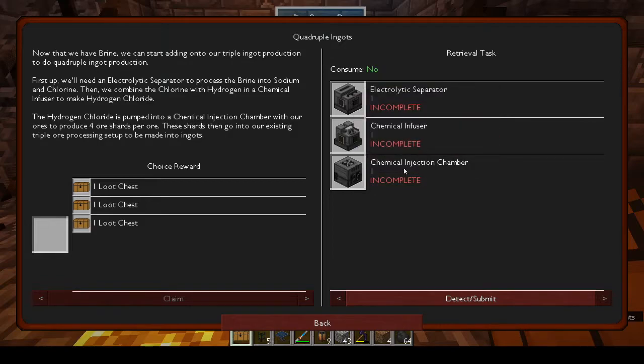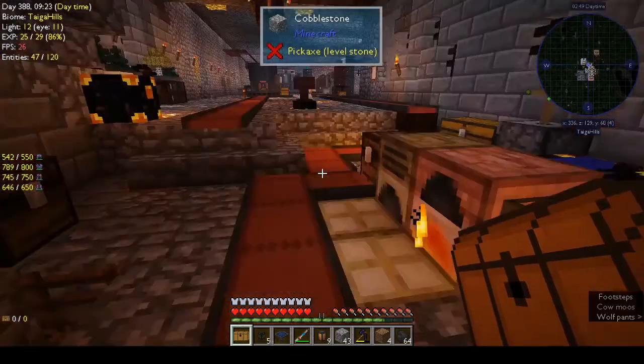The hydrogen chloride is pumped into a chemical injection chamber with our ores to produce four ore shards per ore. These shards go into our existing triple ore processing setup to be made into ingots. I had started making some of these but I didn't finish - did I make the electrolytic separator?